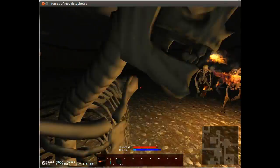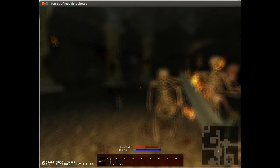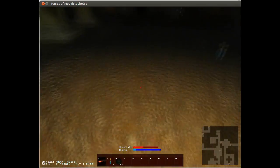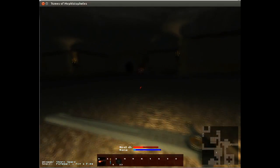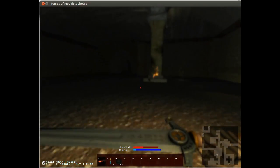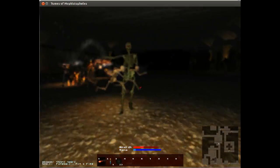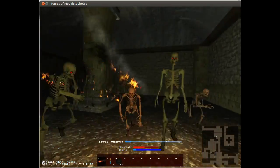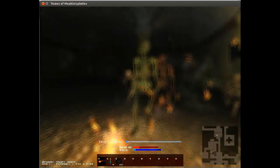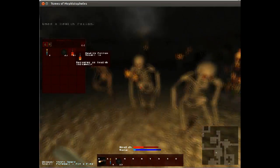So you've got your regular skeletons, then you have flame-thrower skeletons, and you have these green ones — I don't remember what those are called. Put that on my hotbar. Run.